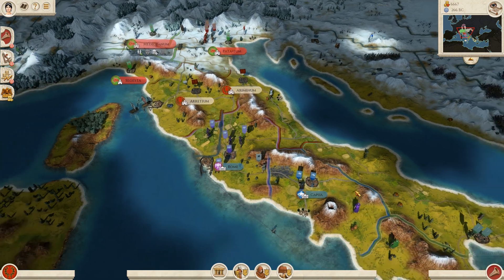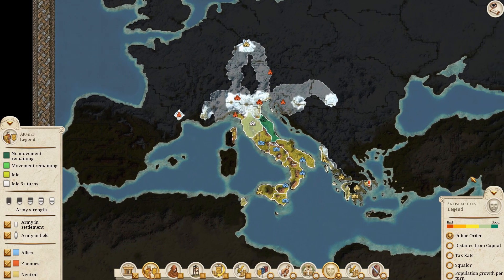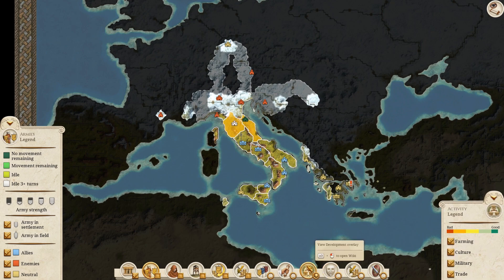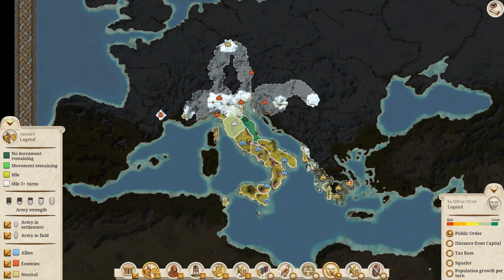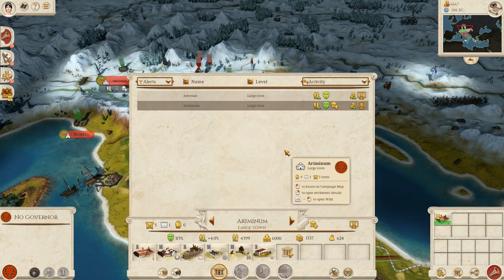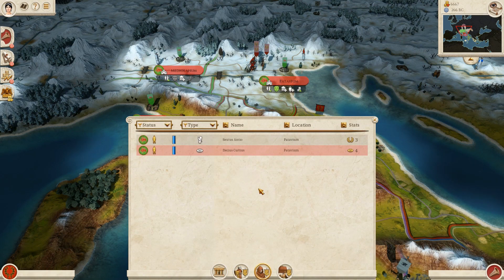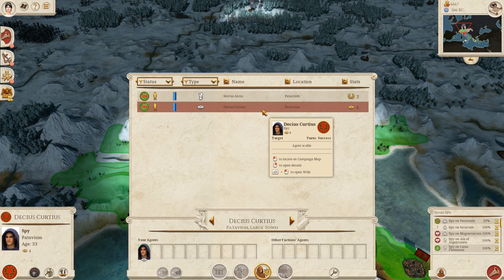Number four: the campaign got an update. The campaign was one of the most affected parts of the remaster, including a new UI and a new in-game camera that allows you to rotate the map and zoom farther than was ever possible before. The campaign also got a new functionality pass focused on efficiency. You can now view and sort settlements in a list, choosing from variables like public order or population growth. There's also a new agent menu for spies and diplomats, and the addition of heatmaps lets you easily see the world's status at a glance.